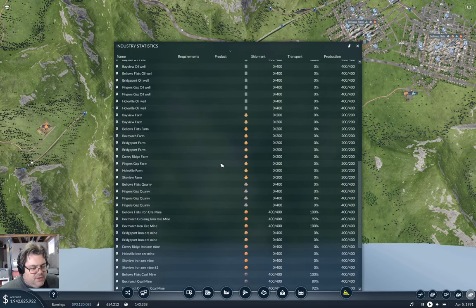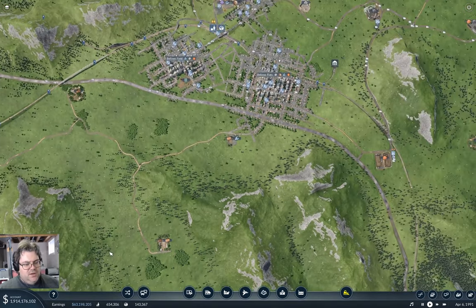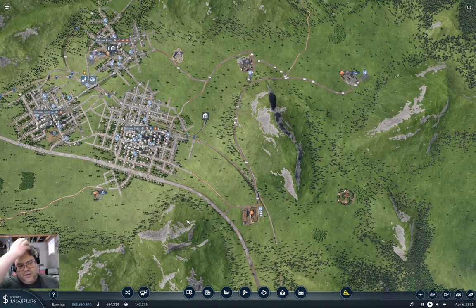And coal mines: nine. So one coal mine short too. Well, we could be forgiven for just chucking in another iron mine and another coal mine.